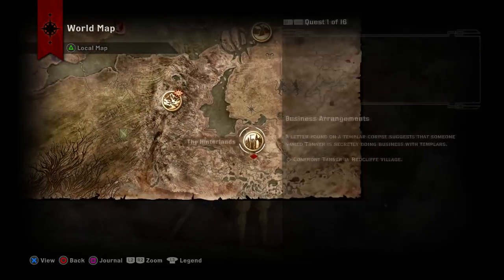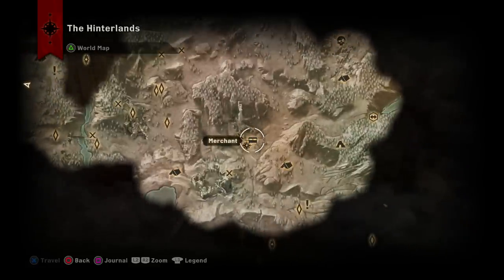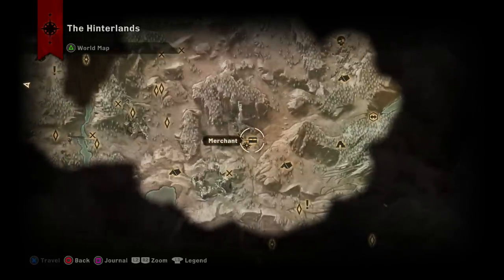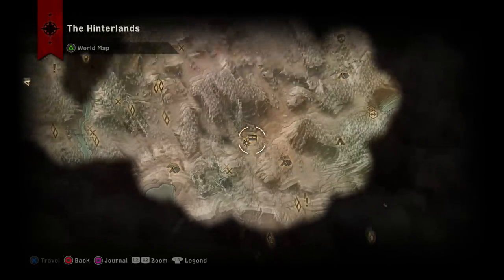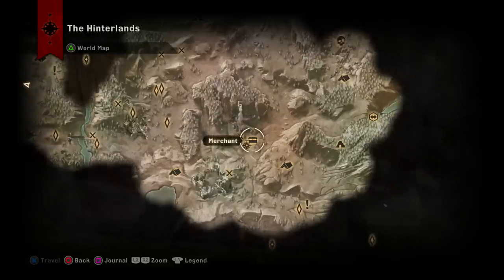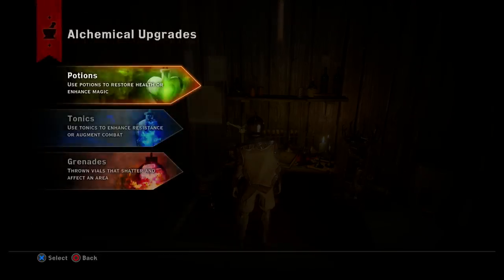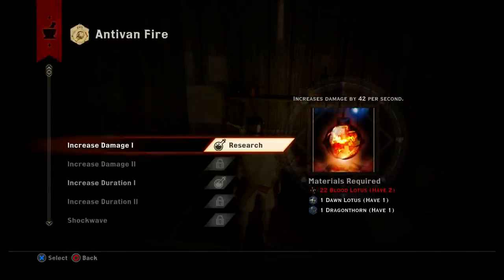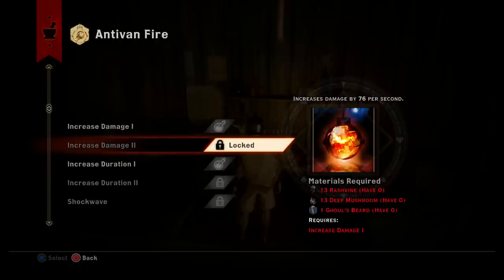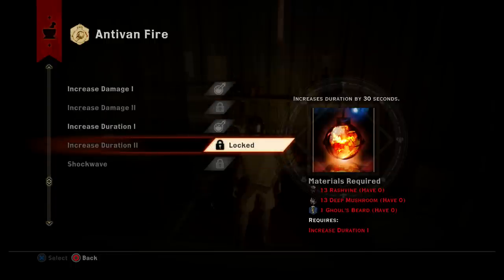In the Hinterlands, talk to the merchant in the first little town you come across when you start out in the outskirts camp and go down that hill. That merchant will sell you Antiven Fire — that's how I got it. Going back to grenades, look at all the upgrades available: increase damage, increase duration, shockwave — there's a lot of stuff here I haven't even come across yet.